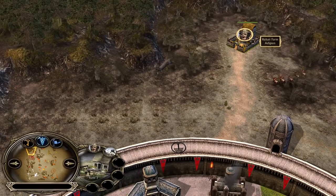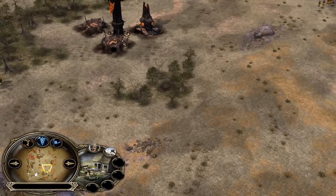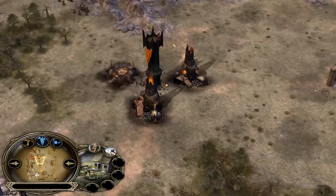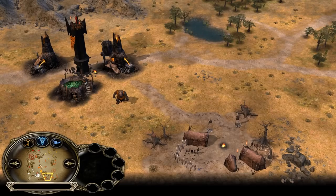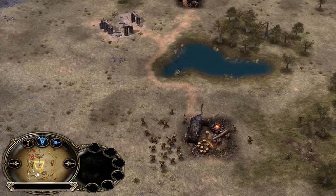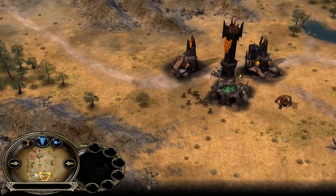Rohan has a level 3 farm behind the Gondor castle — that's how rich Rohan is. Mordor has multiple outposts: 1, 2, 3, 4, 5 outposts in total.